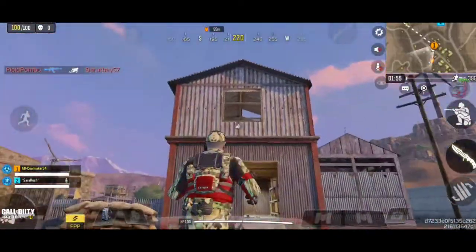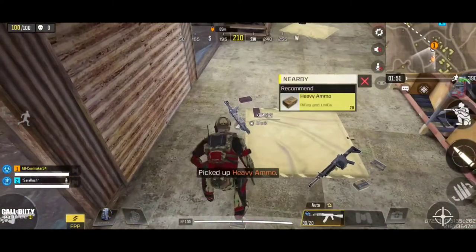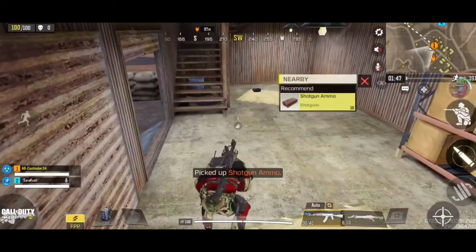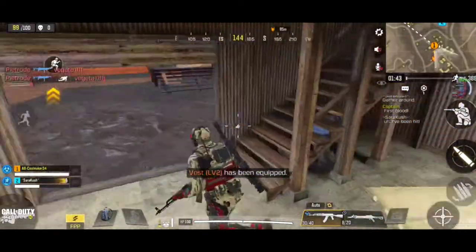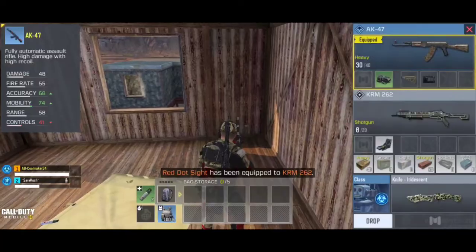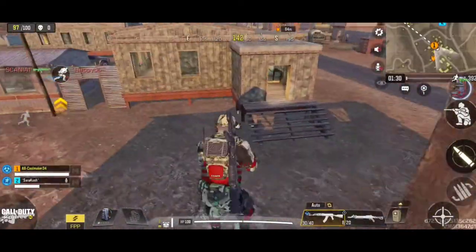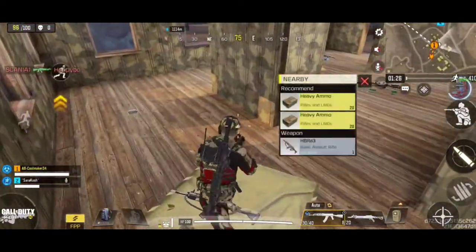Watch out for enemies in the sky. So here we have an AK-47. The BY-15 is my favorite shotgun, by the way, but I do use the AK-47 as a secondary weapon. When you pick up items, normally your character will automatically pick up everything which is needed, so you don't have to do anything at all.